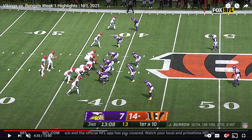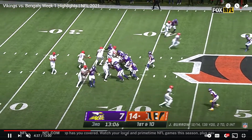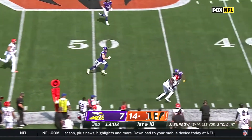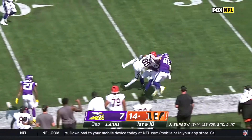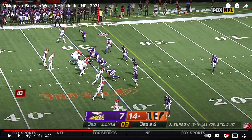In the second half, Higgins will get an out route. He'll give a little inside nod but end up going to the out route, getting a big completion again on Breland. But it's tough when you have a good route and no pass rush there — not to say the Vikings don't have a pass rush; they just couldn't get it done at that point.